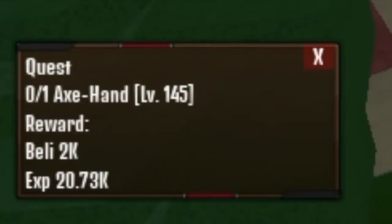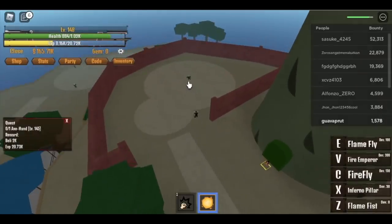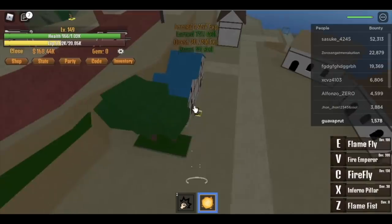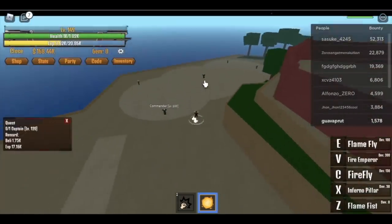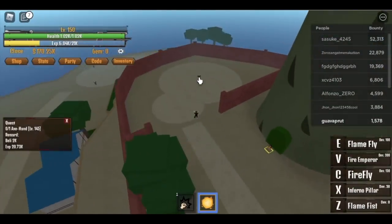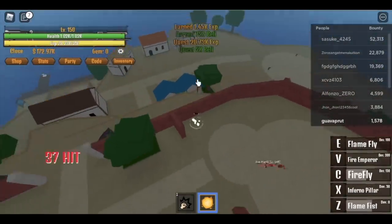Anyway, 145 — Axe Hand. First, defeat Axe Hand. Use your Firefly and your Flame Fist. Now, fly or dodge towards the captain. Use your Firefly and first skill. There you go. Just do this until you reach level 200.